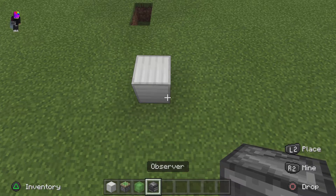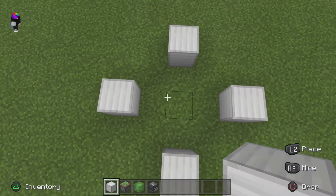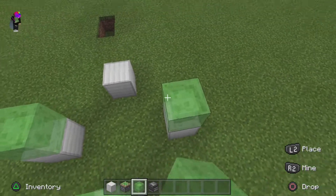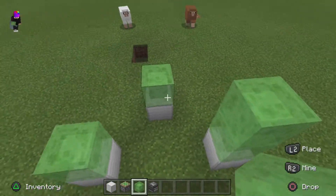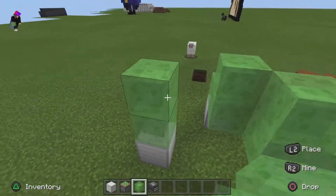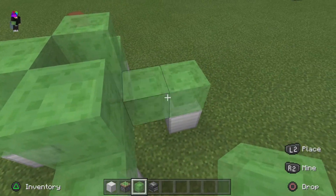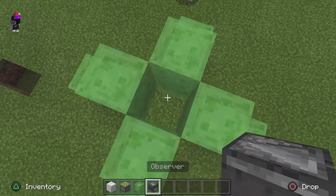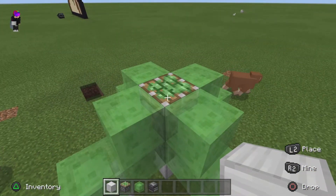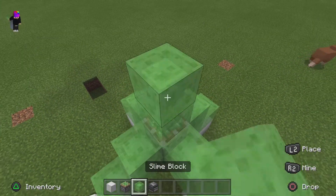It's like the same thing but it's a three by three in the middle, and you connect it all like this. You get your observer and it has to point right up. When you've done that, you get your iron block and put it here — if you hear that sound, that is good. Put two there.